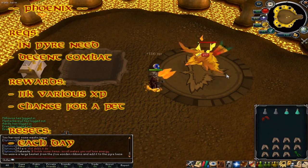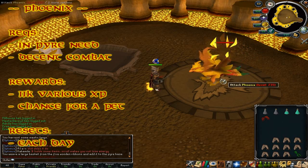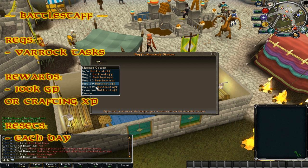The Phoenix Lair can be found in Piscatoris after the In Pyre Need quest. It resets each Jagex day and yields 7,500 Firemaking XP, 3,000 Fletching XP, and 1,000 Crafting XP, plus a chance at a new Phoenix pet.